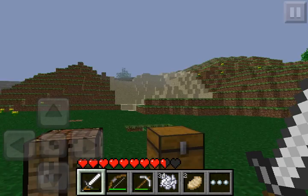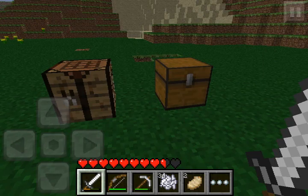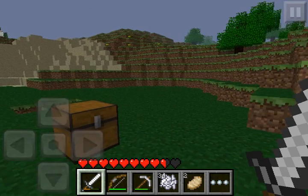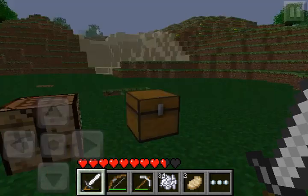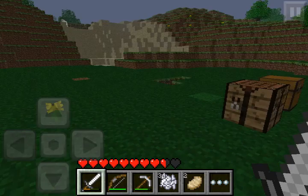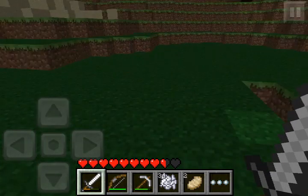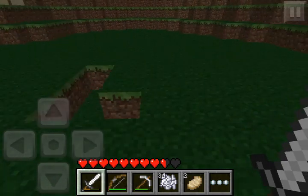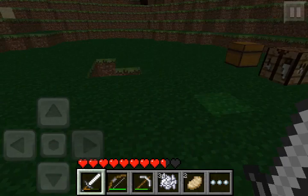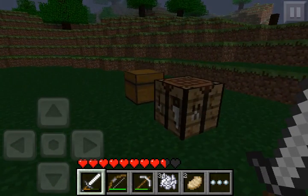As you can see it's getting dark now. Another big thing in this update is making TNT — you always need to kill creepers because they drop gunpowder. They do blow up, but only a small area, about one block deep around them. It makes a bigger explosion on Xbox than in this version.